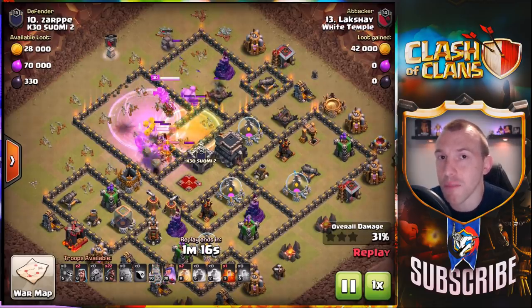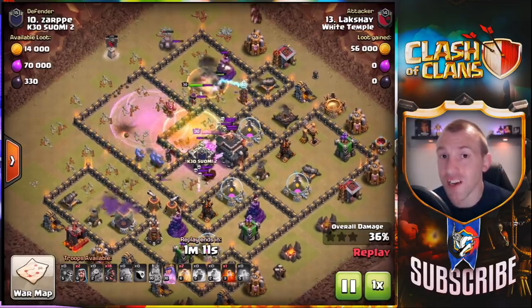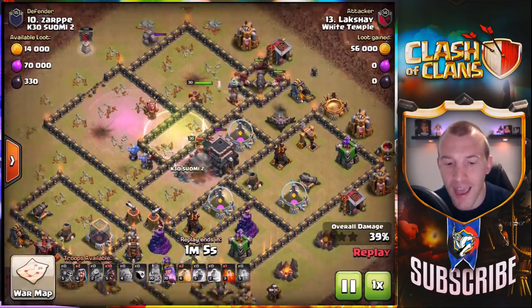The enemy CC and the enemy queen are kind of important to take down, but a lot of the time what we aim for is actually getting most of the way through the base — so take two or three golems and just use the Hog Riders on the back end.